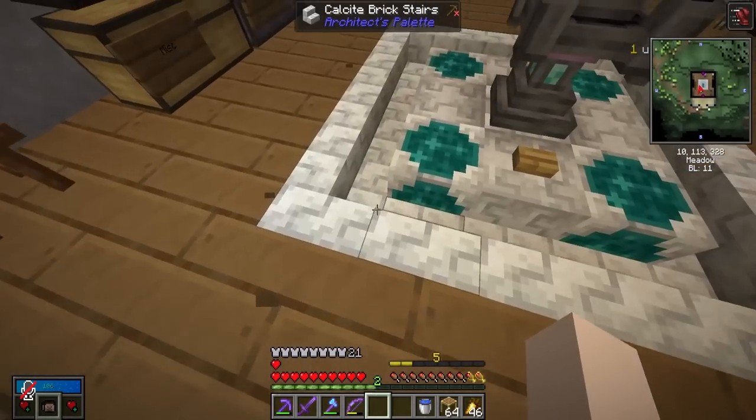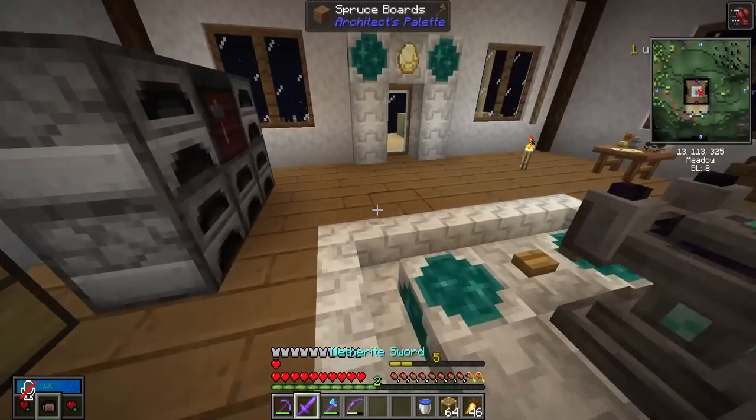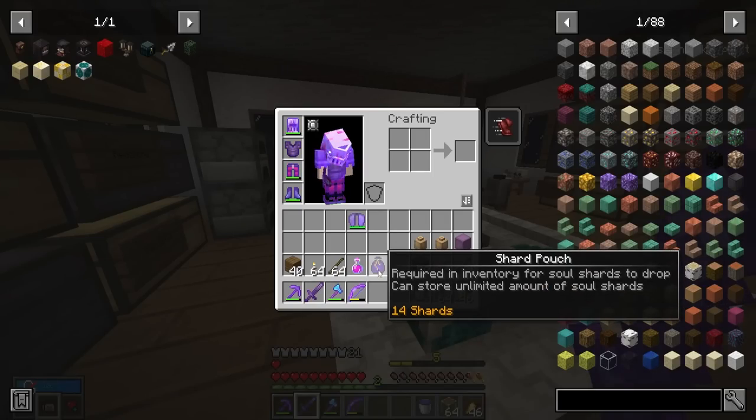With all our extra armor we have, we now have 21 total armor. I'm starting to feel like we're decently protected now. So yeah, Vault Artisan Station — really good, really important. Get it early as well as your soul shard pouch.